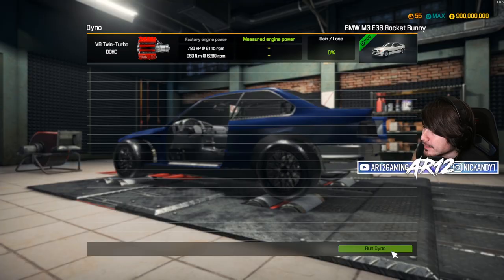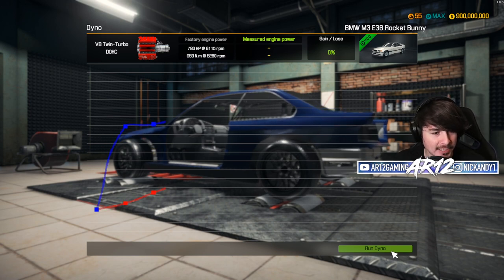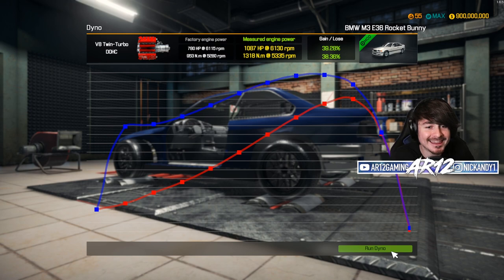780 horsepower. It turns out I think we're about to have a thousand horsepower BMW E36. Let's see with those twin turbos — a thousand, one hundred horsepower nearly.